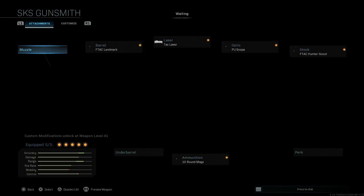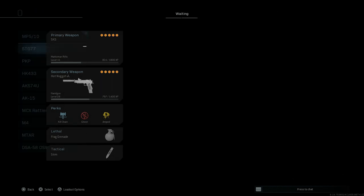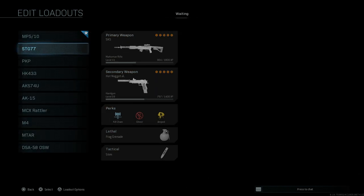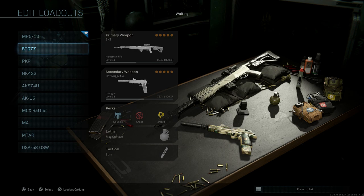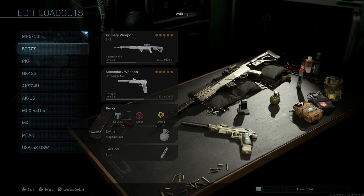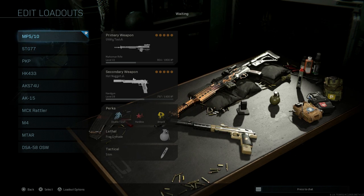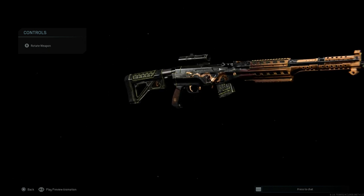Comparing it to the base SKS cosmetically, there's actually no functional change. Looking at both on the gun bench with the same attachments, the only difference is the gold-black camouflage with the dragon emblems on the right and left-hand sides of the weapon. I personally prefer the base SKS, but the utility tool blueprint does look pretty neat for a tier 100 unlock.